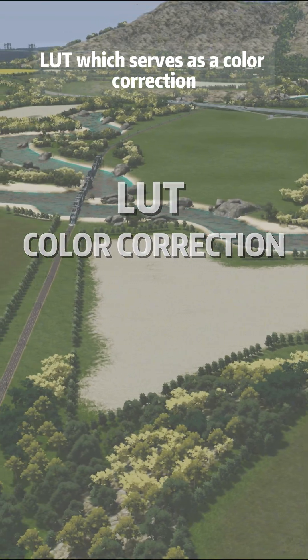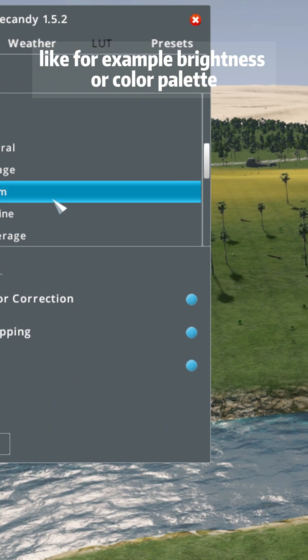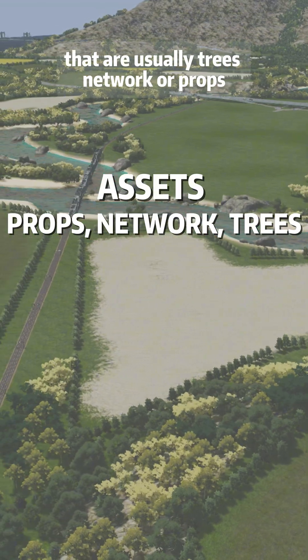You'll also need a LUT, which serves as a color correction affecting only visual aspects of the map, like brightness or color palette. Usually, you also need extra assets from Steam Workshop — typically trees, networks, or props.